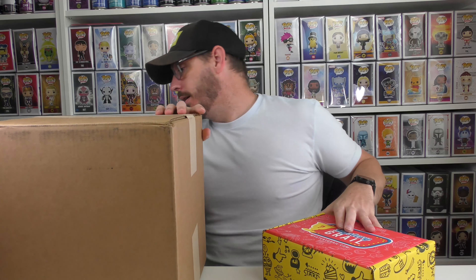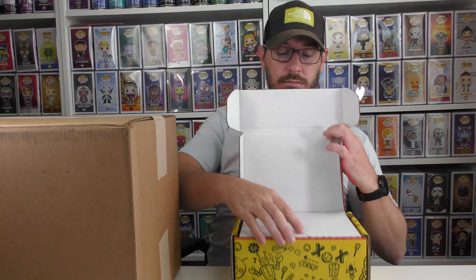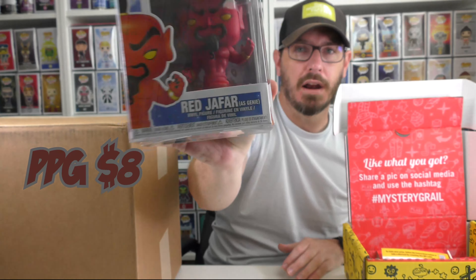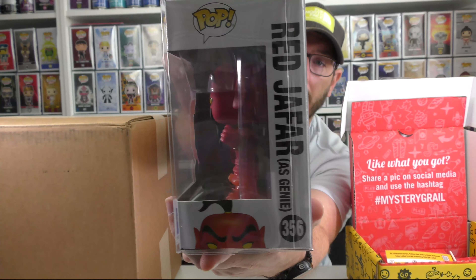It's been about a year and a half since I started doing Mr.Grail.com. Let's go ahead and open this up before I get into talking about the Vaulted Ink box. Hopefully we get a grail. What do we got? Oh, that's a cool one — I've never seen this one. It's the Red Jafar as Genie. I've got a bunch of these Aladdin ones from a popculture.com 36-pop warehouse pull for $200, so I'll add this to the Aladdin collection. I love Disney stuff. The Aladdin ones don't have a lot of value, but this is a really cool pop.